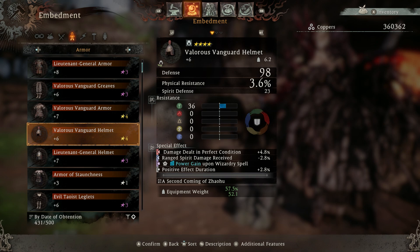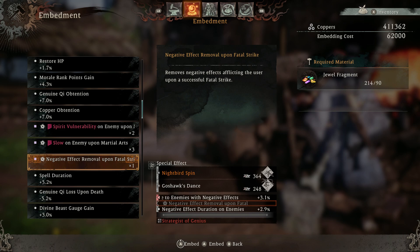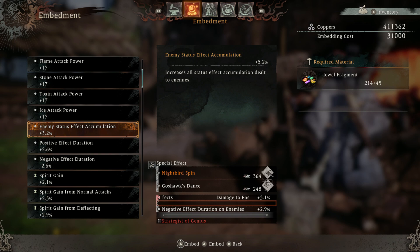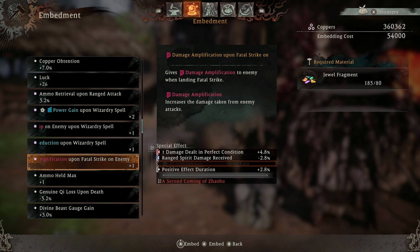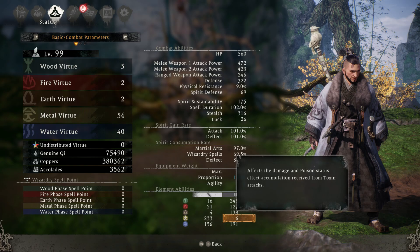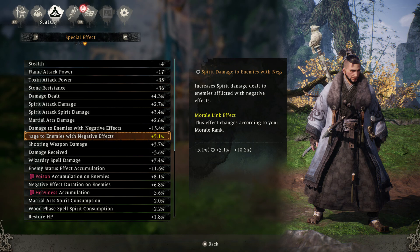When equipping jewels, only put on ones that are actually going to benefit your build. Simple options like increased damage dealt or reduced damage received are really beneficial, but the special effects jewels are significantly overpowered — you'll see them in most builds, applying buffs and debuffs via wizardry spells or fatal strikes. You can also check all of your current active effects in the status screen, which will show a breakdown of everything you have active at any given time.